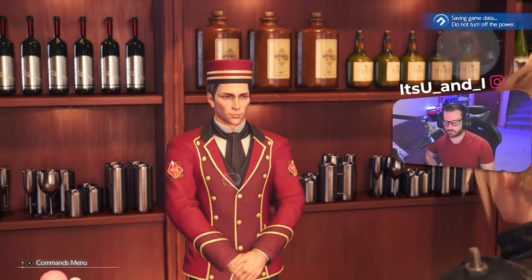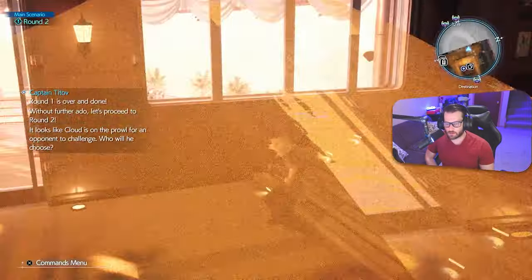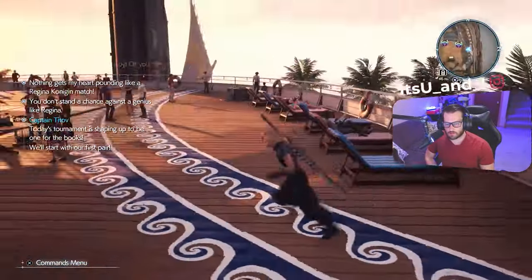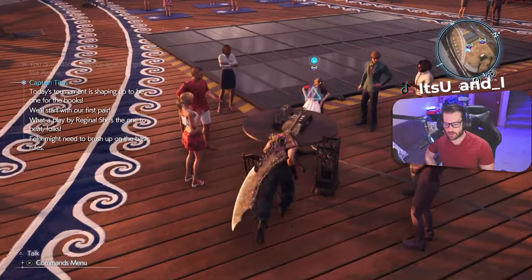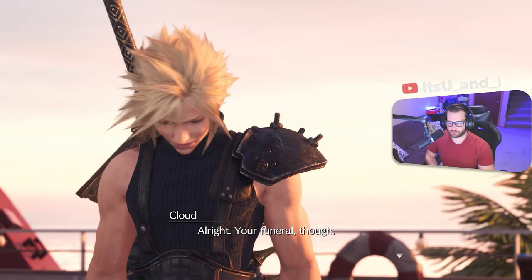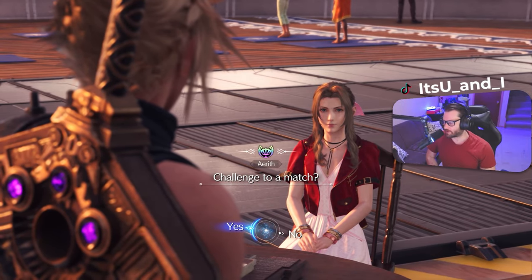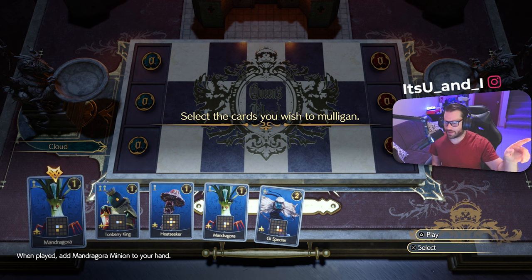Round one is over. Head outside to choose a round two opponent. They've got entertainment on deck. We decide to beat up Aerith — 'Screw you, Aerith!' None of the Queen's Blood matches except against Red count toward character relationships, so you don't have to worry about who you face in this tournament. We'll use the same deck and same strategy.